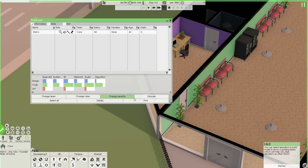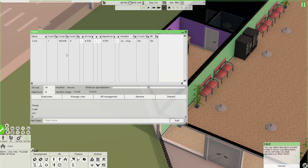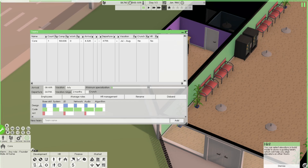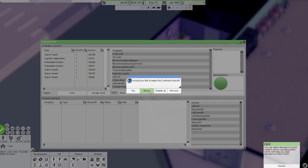You can educate employees further as well. The core team starts at 8 a.m. until 4 p.m. First thing we want to do is some contract work so we don't go broke again.